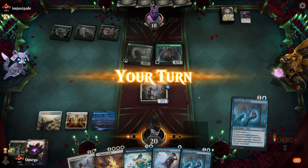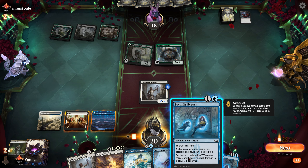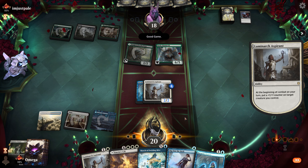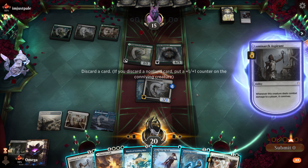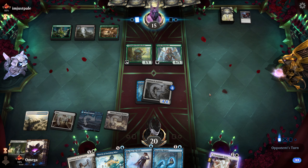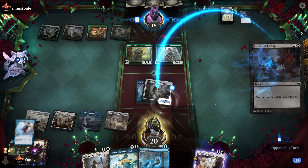Now we're making a big creature. We could put a counter but I don't think it's worth it right now. We have to play something otherwise we do nothing this turn. Let's attack first — that's interesting. That's a good draw — exactly what you want to discard with this kind of deck. I'm not sure, but it is possible we can kill him next turn.